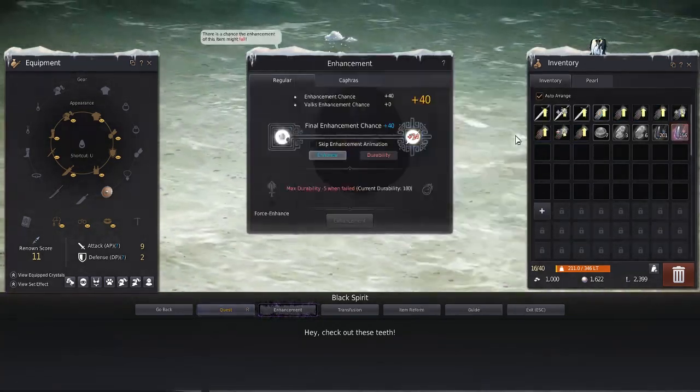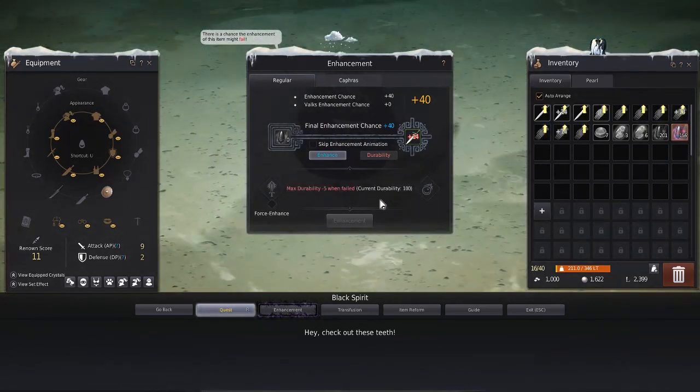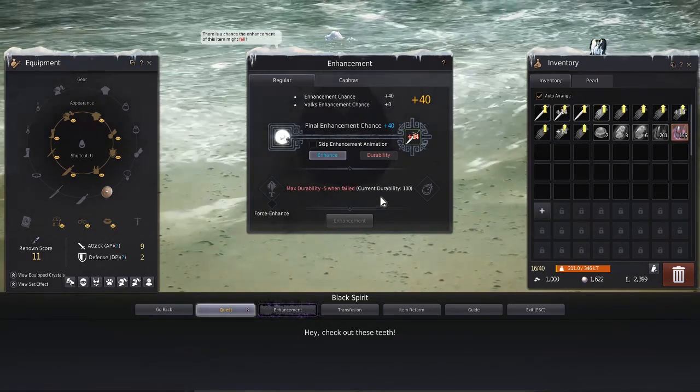Every time the enhancement level goes up — say you're at plus 14 or plus 15 — the percentage chance to succeed gets a lot, lot smaller.